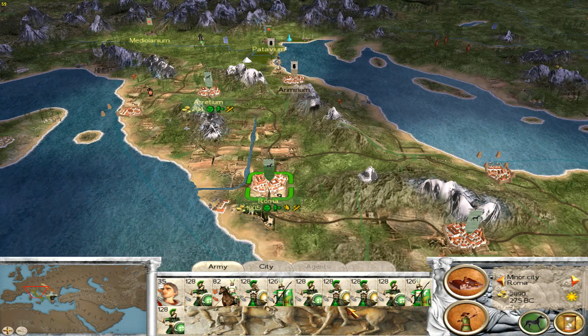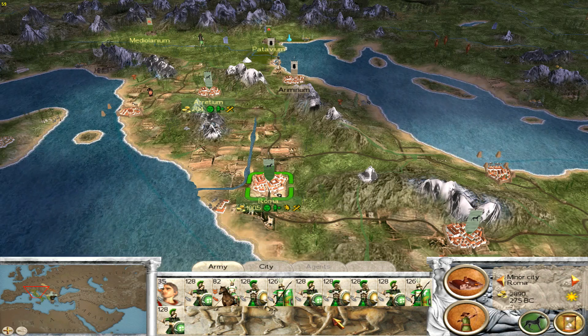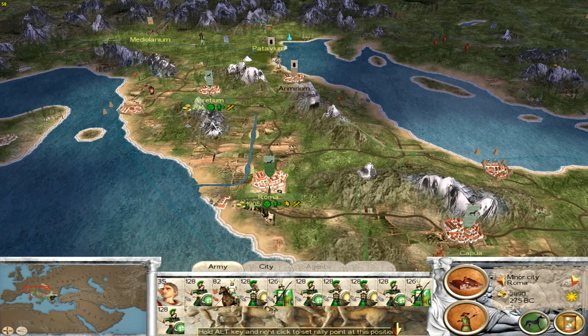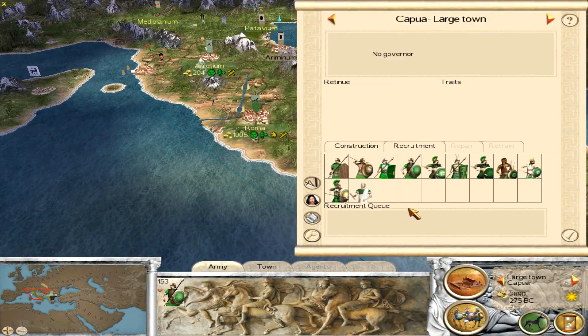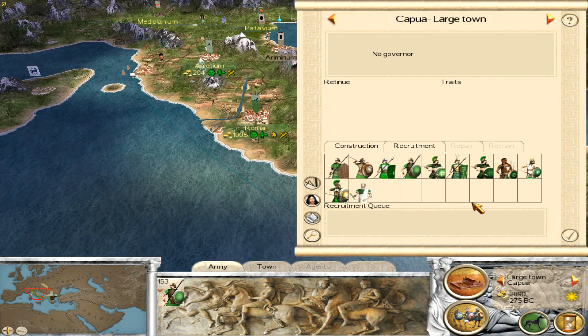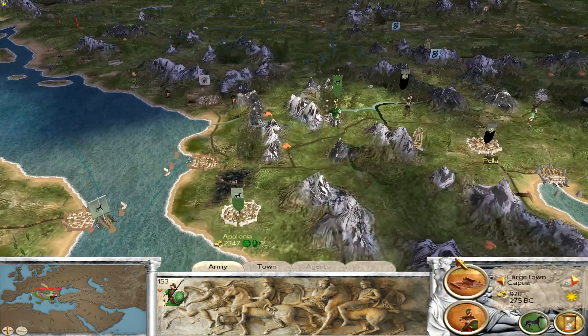So what does that give us? One, two, three... I think we could do it with another unit of hoplites. That'll do for now.